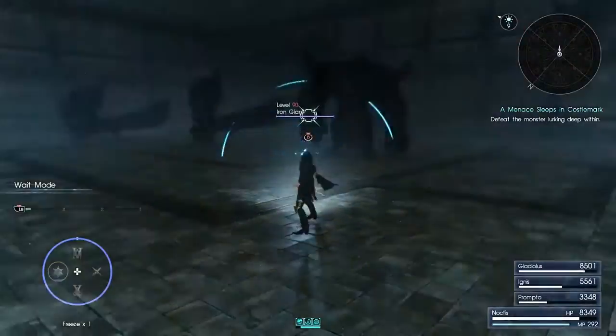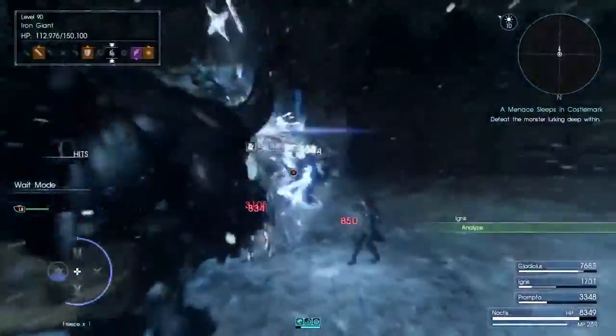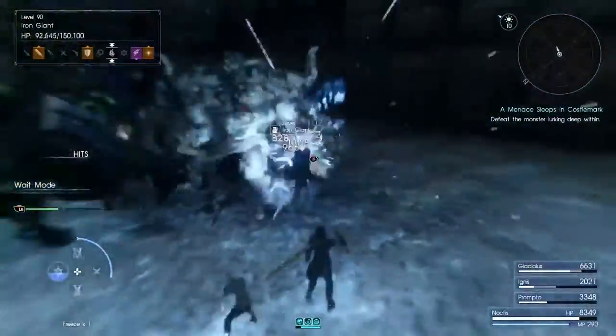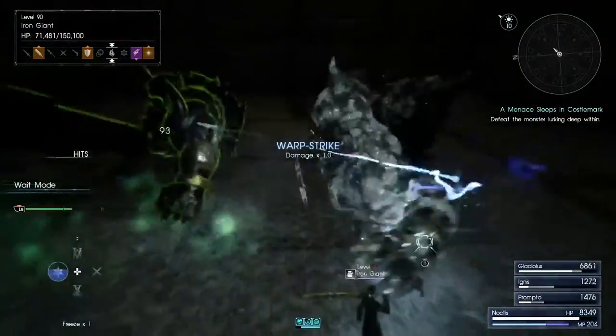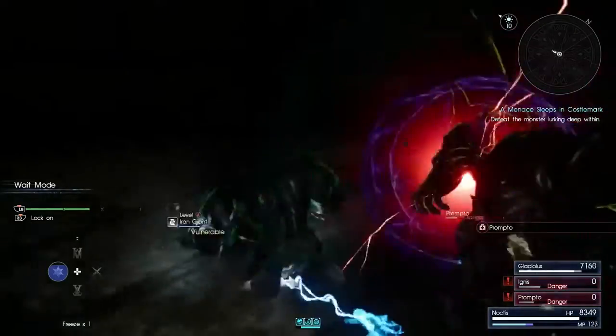You guys shouldn't have to worry about HP accessories because the dish itself gives you 4,000 HP, which is a huge increase that should bring you up to over 9,000 on every character. You want to use the dish on every floor because the only really hard thing about this dungeon is the elemental damage.